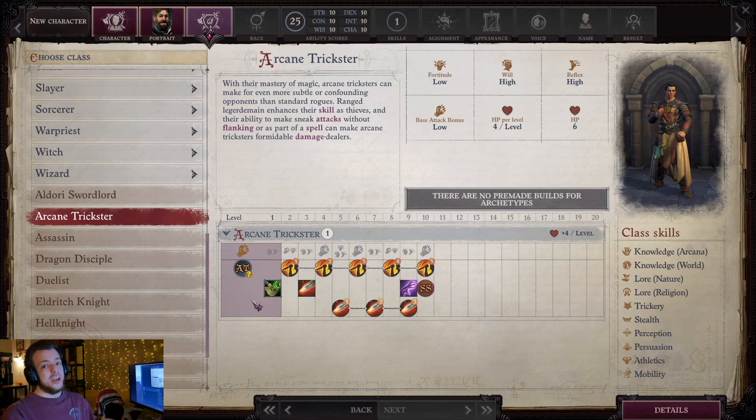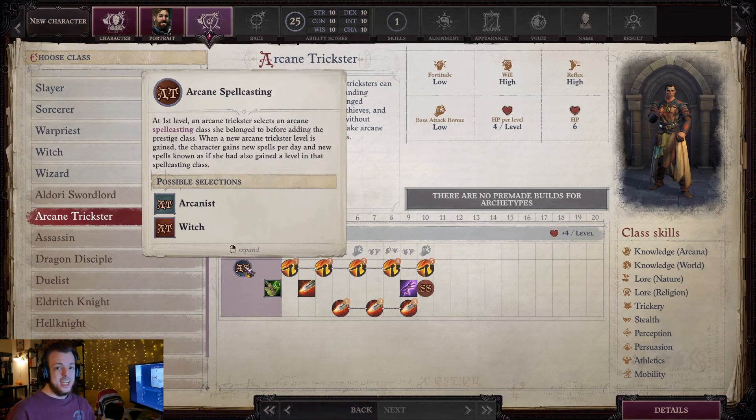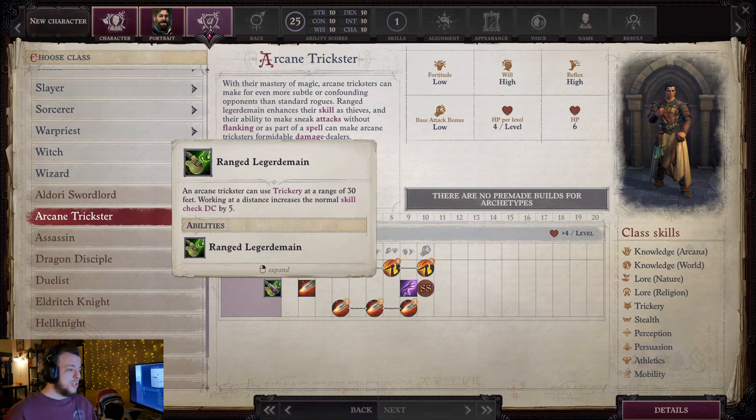So let's talk about what the Arcane Trickster does. First of all, you get your spellcasting — you pick whichever spellcasting class you're doing and continue on your spell casting progression, which is always great. You also get ranged legerdemain, so you can use trickery from a range of 30 feet away as a ranged thing instead of having to be right there, which is great for avoiding tricky traps. The DC of the check does increase by five, but I don't think it's a big problem — there are so many things to increase trickery in this game.